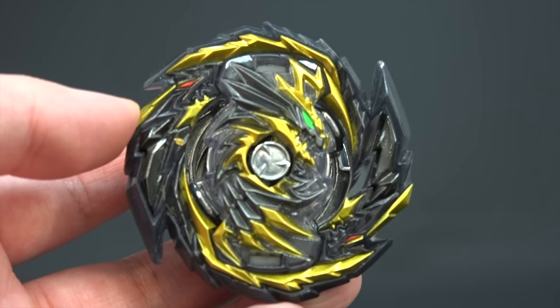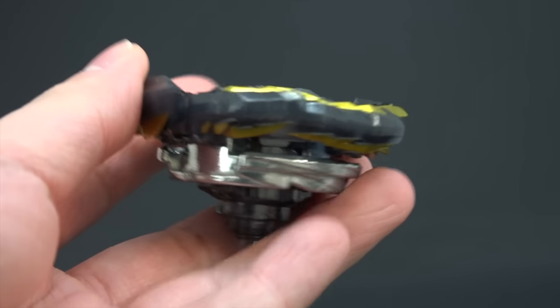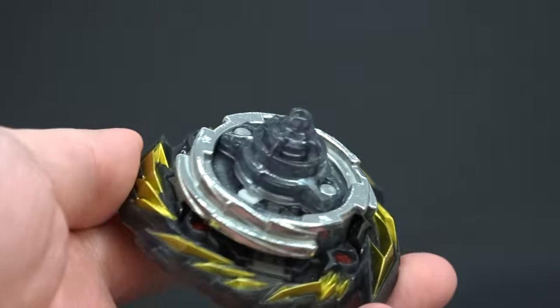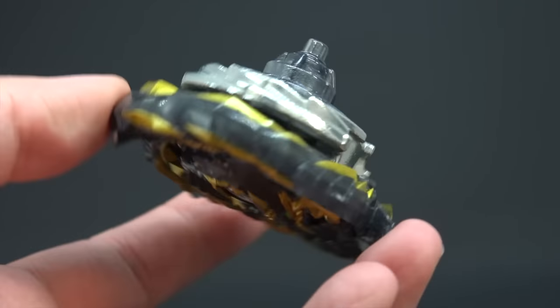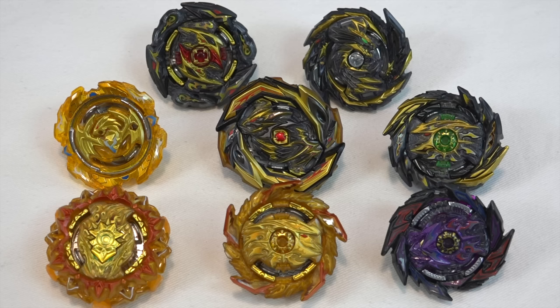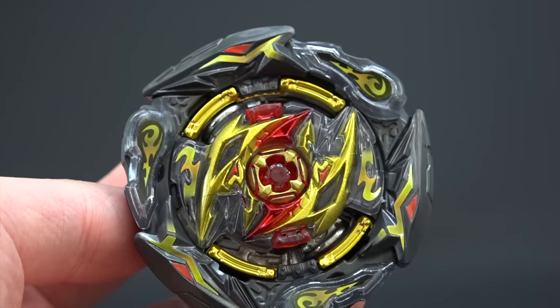Next we have a GT bay — Master Diabolos, which is a pretty welcome addition to the set because it's a pretty sick layer overall. It comes with the Zero disc and the Zephyr driver, so some pretty basic parts. This is the Golden Black version. Interestingly, Super Hyperion and Imperial Dragon also have gold on them but are just called 'Black version,' while this one is 'Golden Black' — not sure why Takara Tomy is naming it like that.